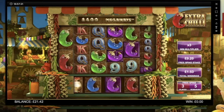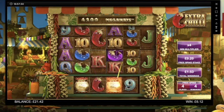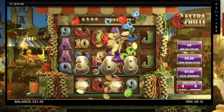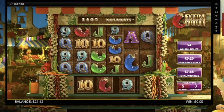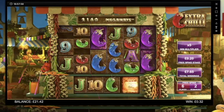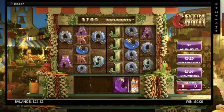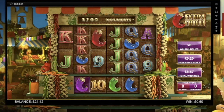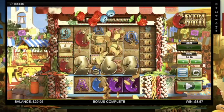A re-trigger would be nice. Nice little nines there — six pound twelve for that. Okay, halfway through the bonus and we're at seven pounds sixty five. Two spins remaining. Last spin — queens there, purple chili on first. So eight pound fifty seven. Takes the balance up to twenty nine ninety five.